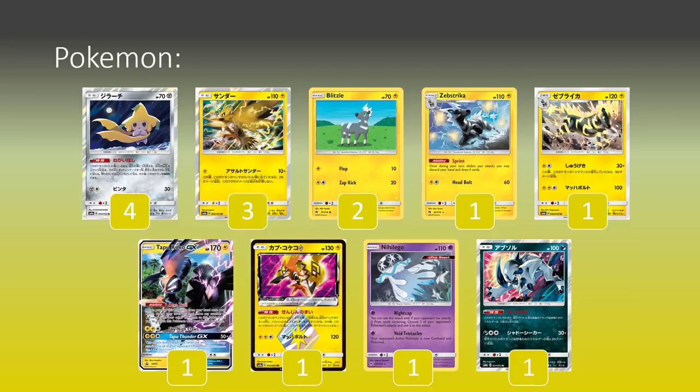From there, we're going to have Nihilego - this is played in the successful Japanese list. We are running Unit Energies in the build, so we can use the Nihilego's Night Cap attack when your opponent has exactly two prize cards remaining, which we can quite easily force especially if we don't use the Tapu Koko GX in our game. We get to choose one of your opponent's Pokemon's attacks and use it as its attack. A basic non-GX that can steal any attack on your opponent's board for one Psychic is ridiculous value. If we haven't used a Tapu Thunder GX attack in the game, we can steal big GX attacks if we need to. I've actually done that against Celebi Venusaur, which is hilarious - and if you attach the extra energy, you can get the Lysandre's Trump Card effect as well.